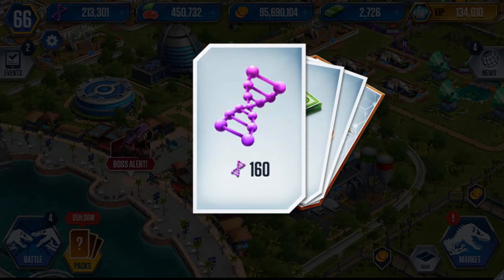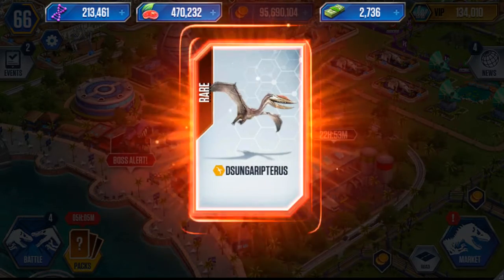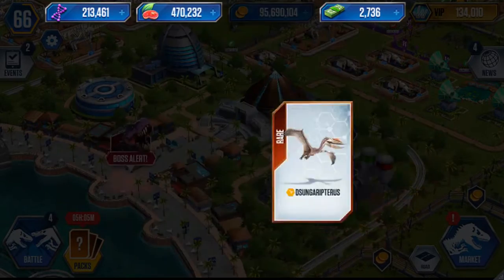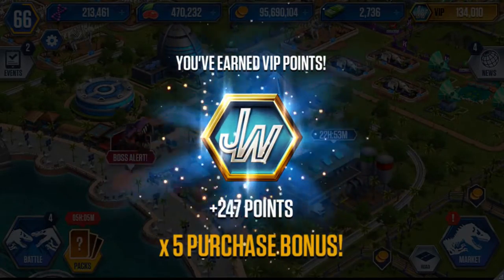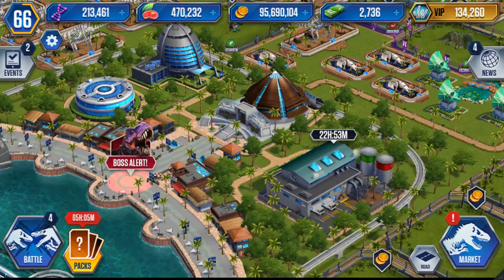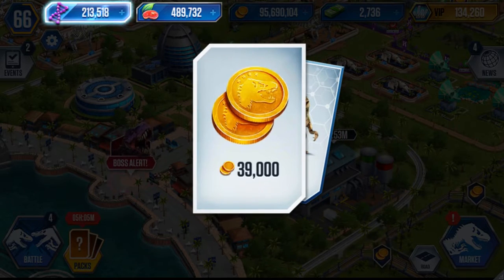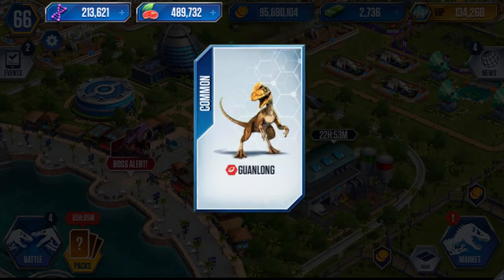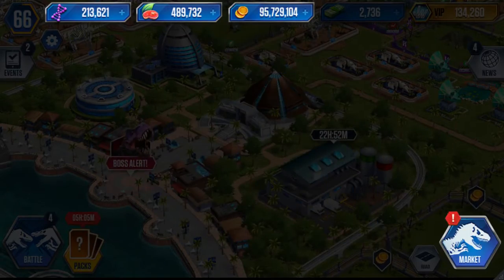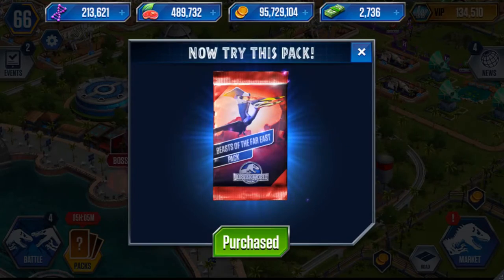Pack four: we get 160 DNA, 10 dino bucks, 20k food, and a Dsungaripterosaurus — so four packs and we've got the four worst cards we can get. Pack five: we get 20k food, 160 DNA, and 39k food — another Guanlong. Five packs in: three commons and two rares, not looking too good.